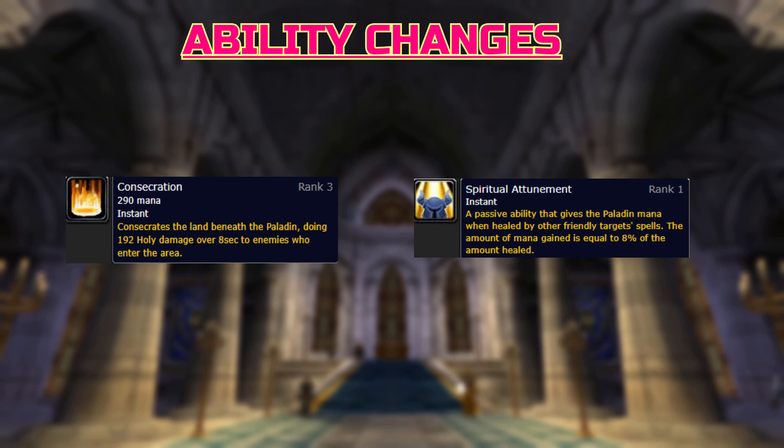For the general changes for our Paladins: we have already discussed Consecration being made baseline, but to add to that there is a new passive trained at level 18 which gives Paladins mana back equal to 8% of the amount healed by another healer — this does not count overhealing. This is a great change for dungeon grinding for those who primarily tank while leveling, as it adds a lot of longevity to the class.